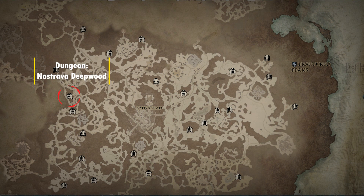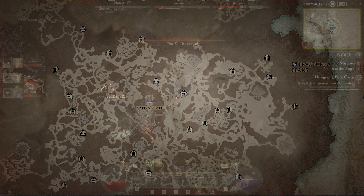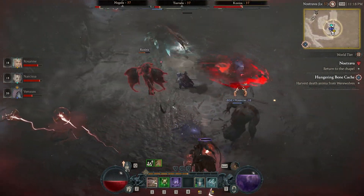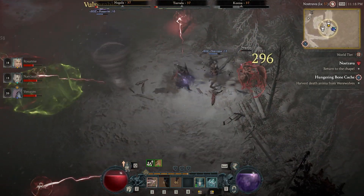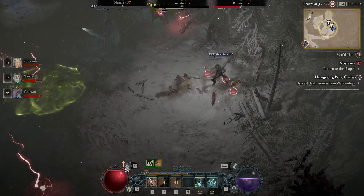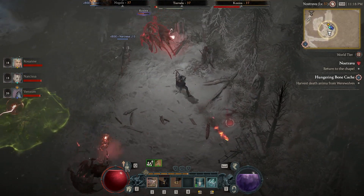Next we have Nostrava Deepwood, which drops the Fleshrending aspect. This is a Necromancer-only aspect and is considered a resource aspect. After Decompose spawns a corpse, you will gain a certain amount of essence.